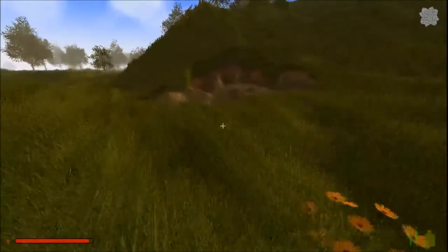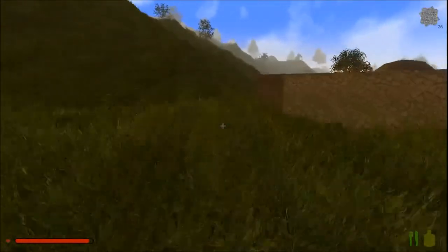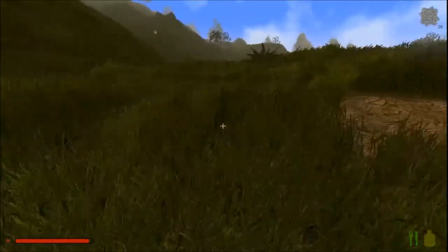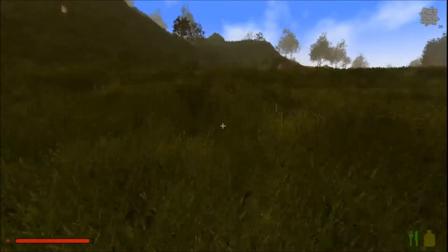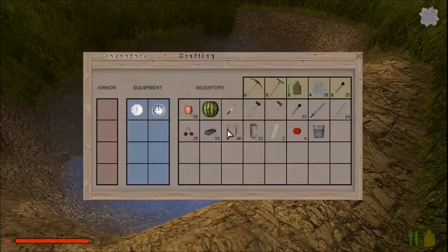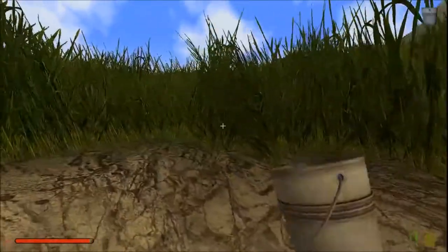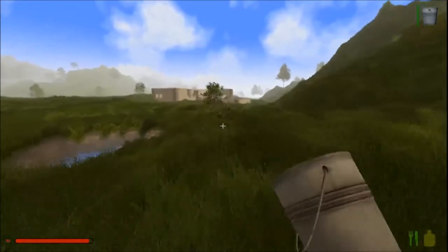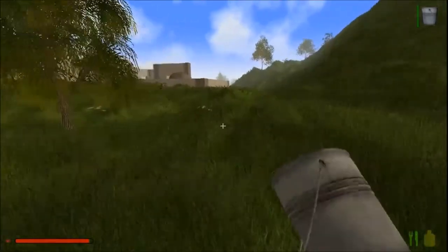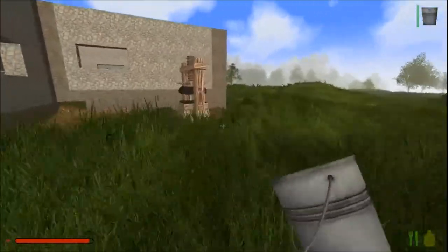Now I think there's a pond close by somewhere. Might be over this way. I think what we can do actually is bring some water blocks over here, so we should maybe dig ourselves out a little pond. But we'll get this map thing sorted out first of all. Bucket of water — oh there's another pond here as well. Now I've read how to do this like yesterday, so I vaguely remember what I'm supposed to be doing.